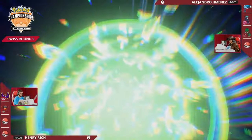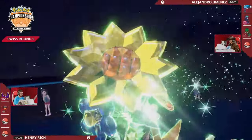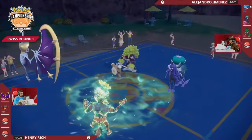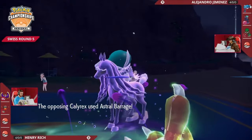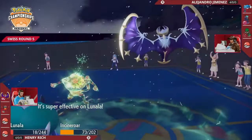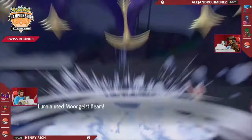Incineroar recognizes that two possible water attacks coming out means it's a good time to go grass type - the Terastallization spent there is going to make it a lot harder for Lunala to get away from its weakness to Ghost in the future. Alejandro just goes straight for the Astral Barrage, not even worrying about the threat of Wide Guard, and look at how that Shadow Shield is barely able to keep Lunala alive.